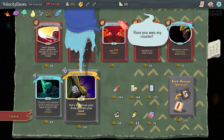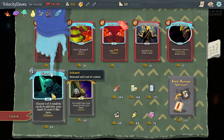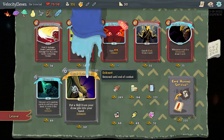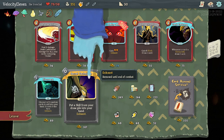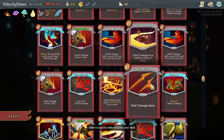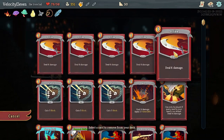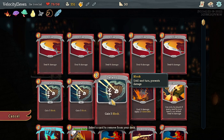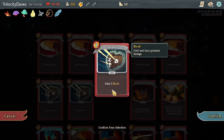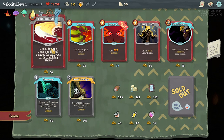Let's rest up again. I'm not really upgrading much because I keep having to rest. I need to go to the merchant because I need stuff. Card removal service - I could get rid of a strike. Is it worth getting rid of another defend?